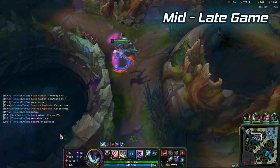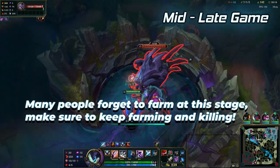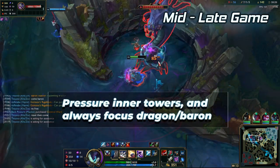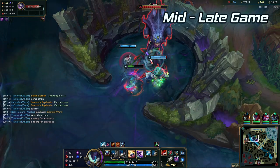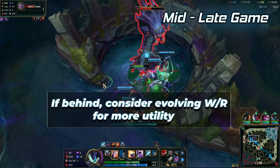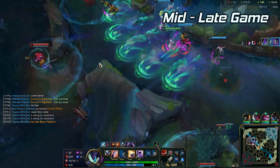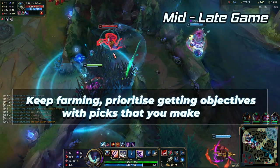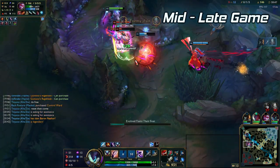Heading into the mid-late game, your goal is mostly going to be the same — keep farming yourself up while making sure not to die too much. If your team is ahead, look for picks and pressure towers on the map while looking for neutral objectives. If you or your team is behind, consider evolving W at level 11 so that you can help support, peel and disengage fights. Keep getting stronger and start looking for objectives more often. Your job in the mid to late game is to pick off enemies, pressure objectives and be a persistent threat on the map.